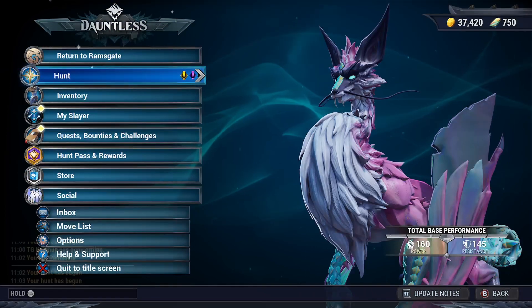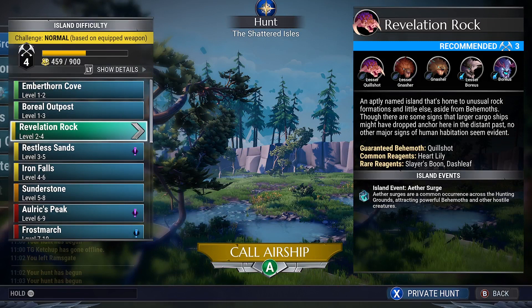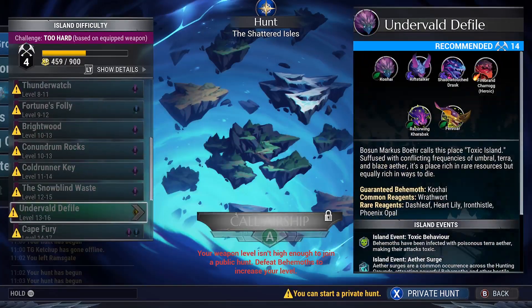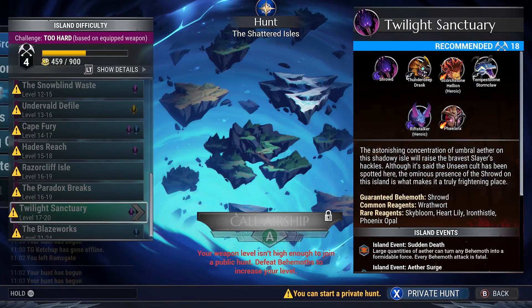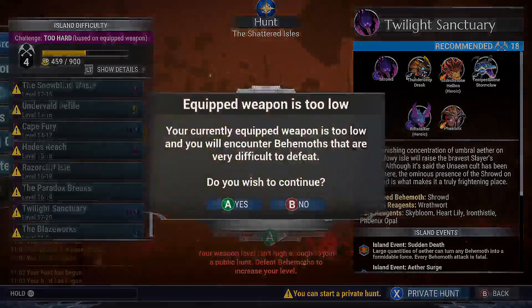Then we go back into your hunt menu, hunting grounds, and we are going to go to the Twilight Sanctuary. There are a couple of things here we can get at Twilight Sanctuary. The route I know to find this stuff is a little bit roundabout but it works.